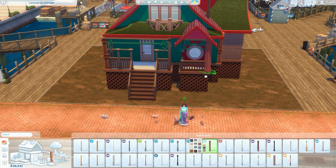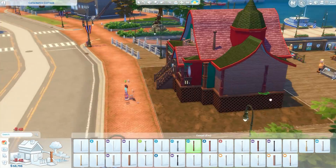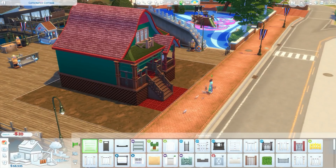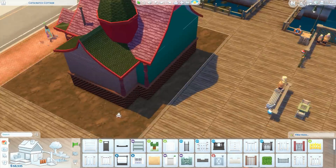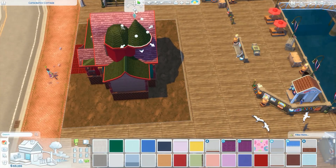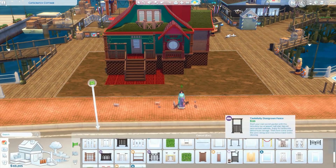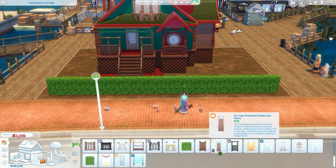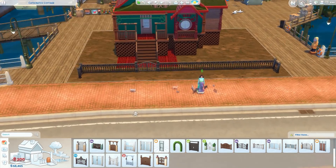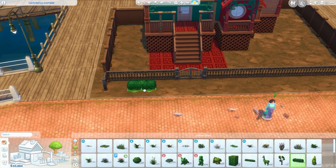I might just teach myself to animate to get a good intro. Anyway, whilst we're building I want to talk about the sim. The idea is that Belinda was in the fashion career and one day she just snapped - no more fashion. She pursued her dream, got herself a small house with the money she had, and adopted loads of cats.